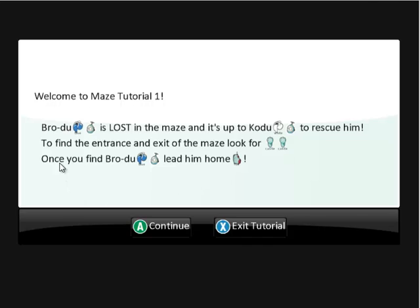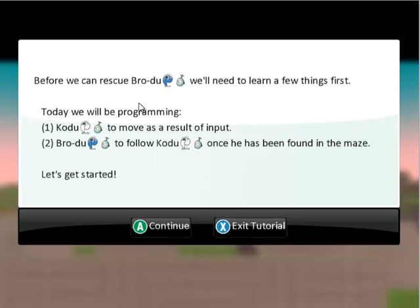There are two of them. Once you find Brodu, who is the blue Codu, you need to lead him home to his little home here. So if we click the A button right here we can continue. So before we can rescue Brodu, we need to learn a few things. Today we'll be programming the white Codu to move as a result of an input on the keyboard, and the blue Codu, Brodu, to follow Codu — who is the white Codu — once he's been found in the maze. So let's get started.